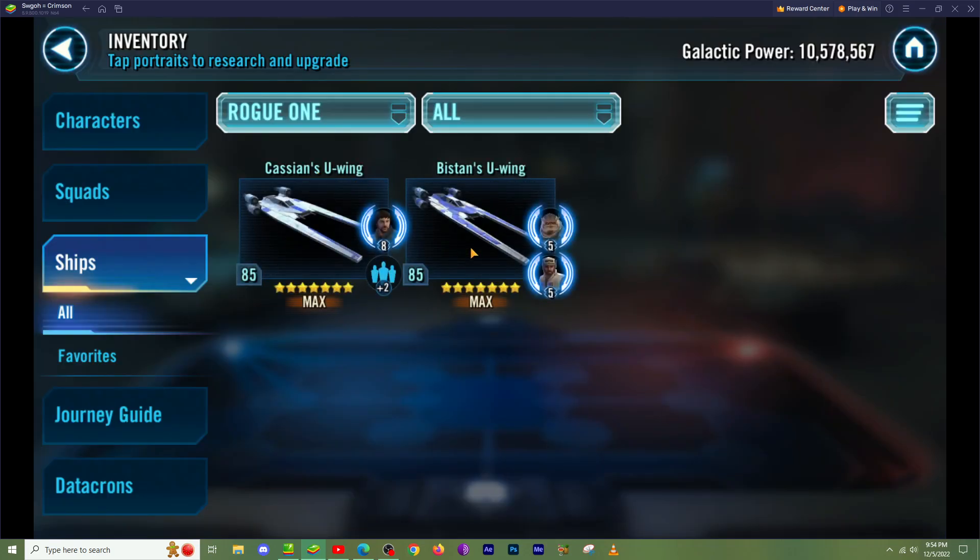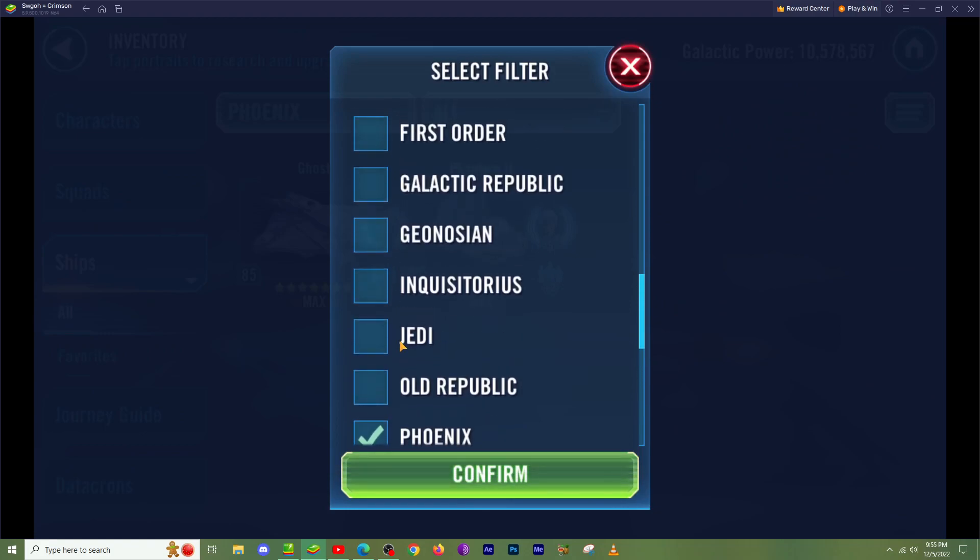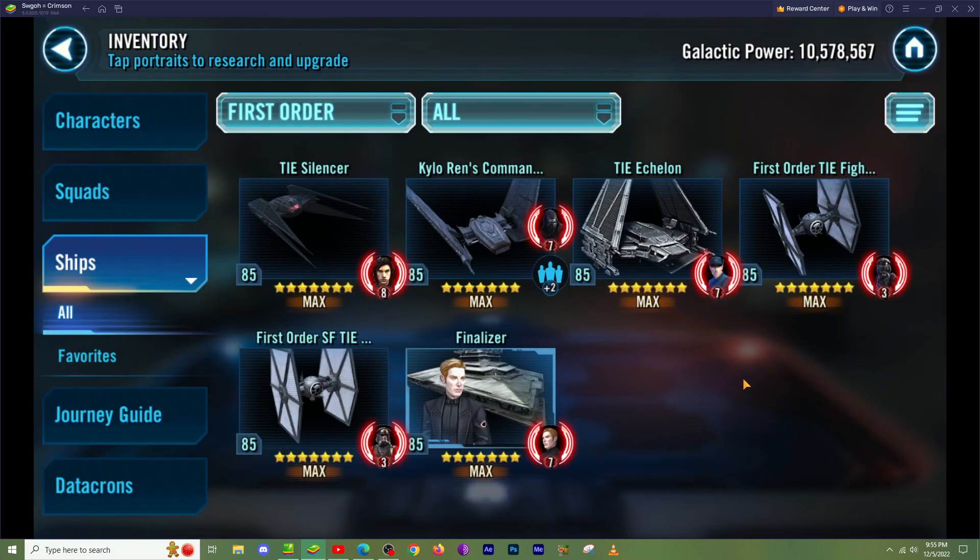Rogue One has Bistan and Cassian — Cassian's really good with Profundity, and Bistan's really good with a Rebel lineup. Phoenix gives you Ghost and Phantom, mostly Rebels. Jedi falls under Galactic Republic. First Order is a nice little team to have in your arsenal. With the new TIE Echelon at seven or four stars with the Finalizer, you can actually break apart a basic Executor lineup with Admiral Piett. It's a cool counter to have, and definitely something people use in both early game and late game.